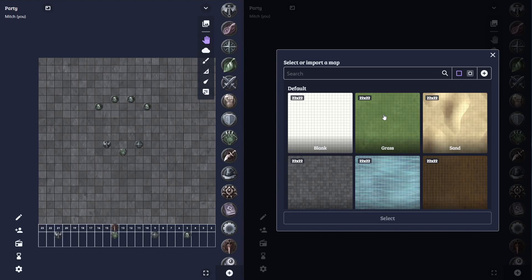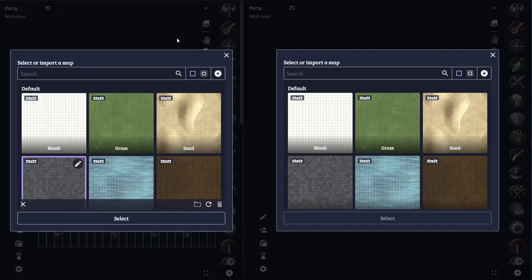And then in our original game, I'll select that map and our players will be able to see it. So to show how things work a little bit behind the scenes, I'm going to hit the select map button on our first game as well, just so we can see how things sync across the different games.